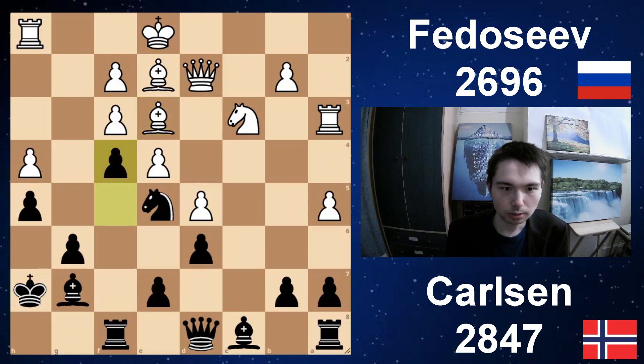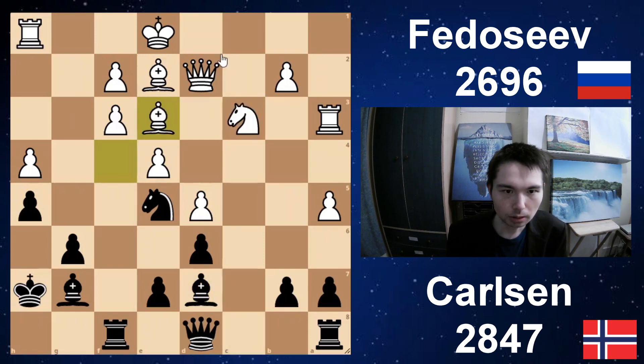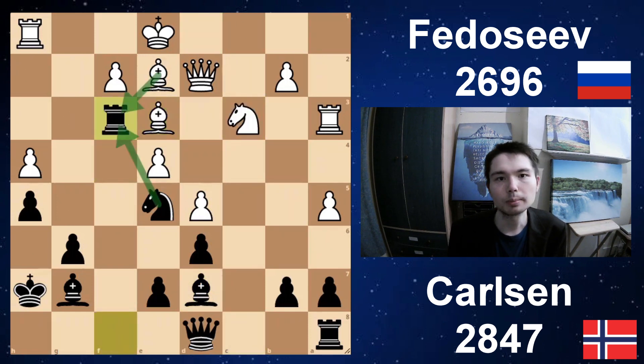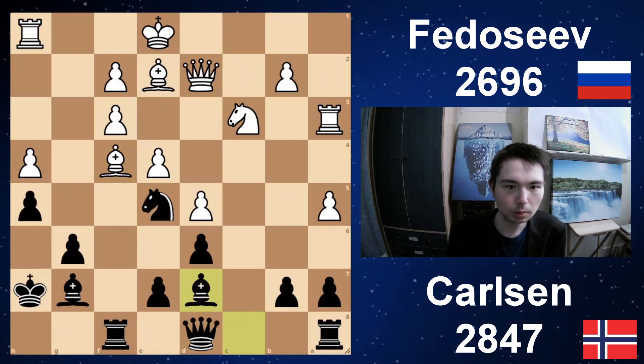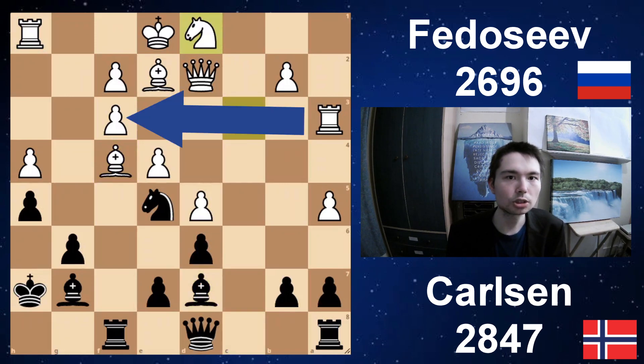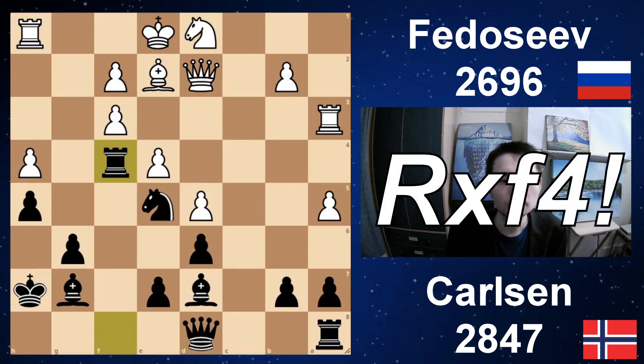Carlsen doesn't open it up. He goes f4 because he's got a very key idea coming up. It looks like it just chucks a pawn — well, it does, but this is part of the sacrifice. Bishop d7. Knight d1. No point moving the bishop again because now he can go rook takes f3. Take — loses. Knight takes f3, check, winning the queen. So after bishop takes f4, bishop d7, knight d1, and now Carlsen goes for the exchange sacrifice, which is what I mentioned at the beginning. You're giving up a rook for a minor piece — 5 points for 3 points. Rook takes bishop. Take.